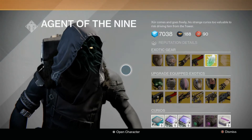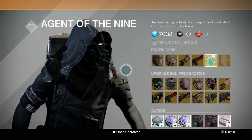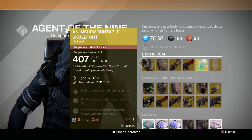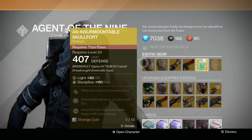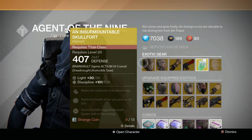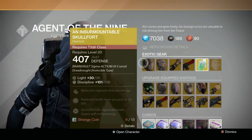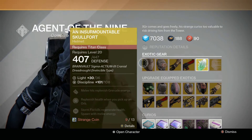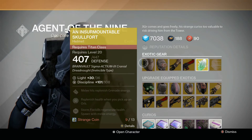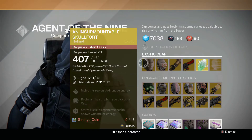Items belong to the Nine. I would take this one this week. The helmet is the Insurmountable Skullfort for the Titan. Replenish orbs when you pick up health — great for Quartermaster and Hard. Stormfist kills regenerate health, spawn with melee energy, so it's for a Striker Titan. Definitely a pick-up for Crota's End. Definitely.